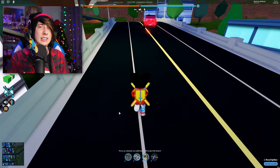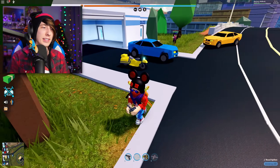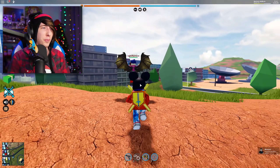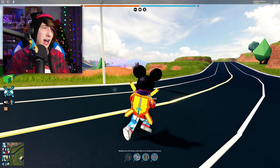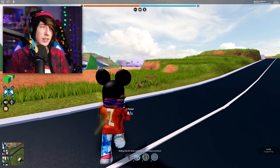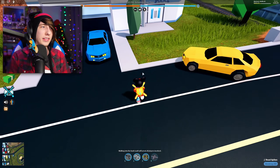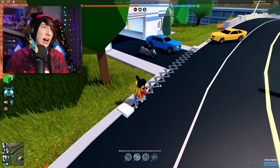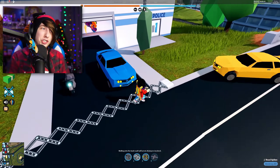Let's check out the spike traps — how do these things work? So I joined a public server to show this off. You equip them — you just automatically get them. You equip them, put them down, and you can place them anywhere within a max range. Whenever a criminal drives over a spike trap, you will automatically get 10% of their bounty, just like that. It will consume the item off the ground, but it will also destroy their tires — their tires will go bye-bye.